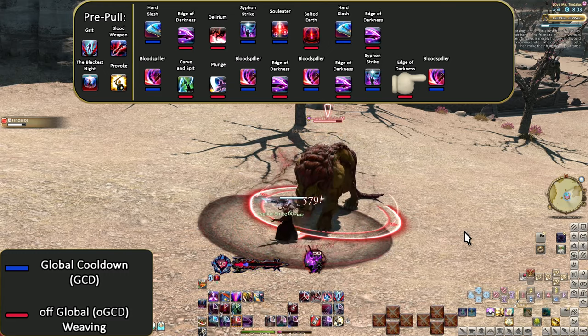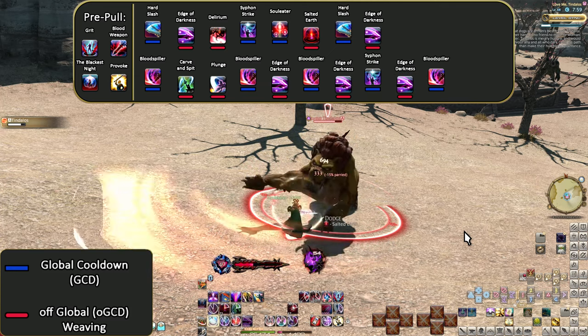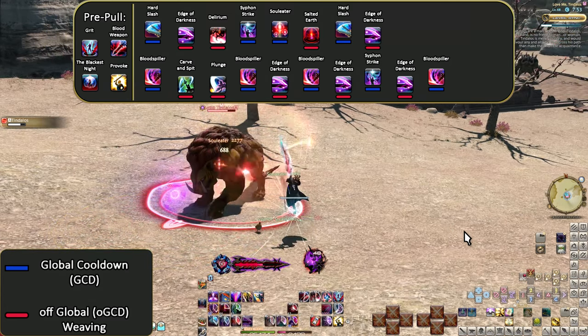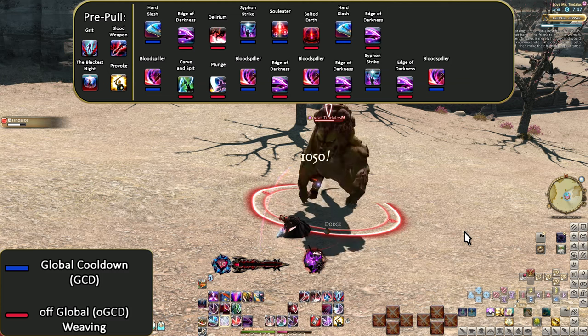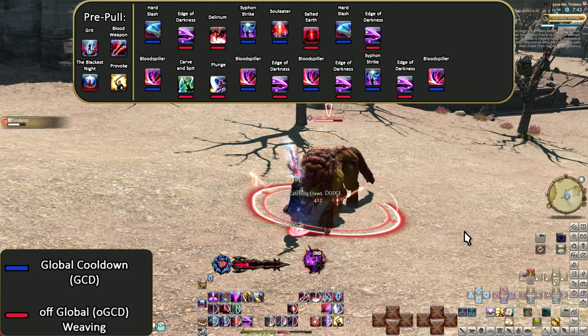Again, we see Dark Knight has just so many weaves in its opener, and even has a lot it does before even pulling. So that makes a karaoke opener all the busier. I want to stress that the names begin when the skill is recognized as being used by the game. The overlapping of names — don't let it confuse you.